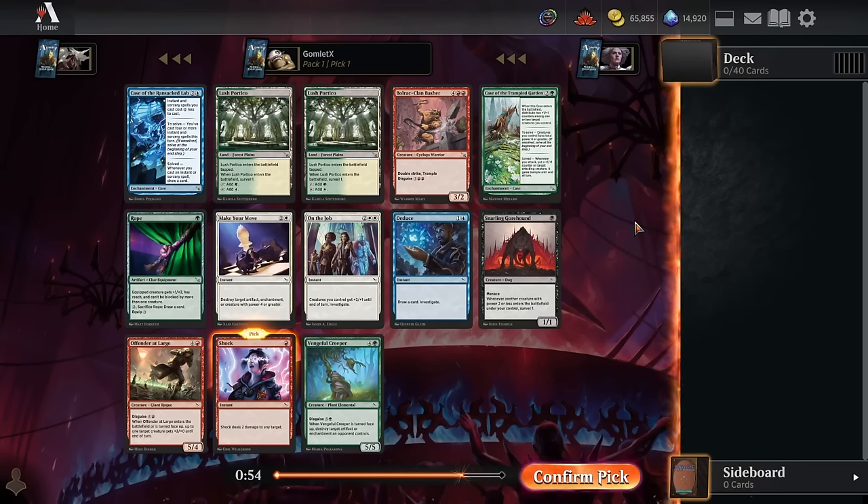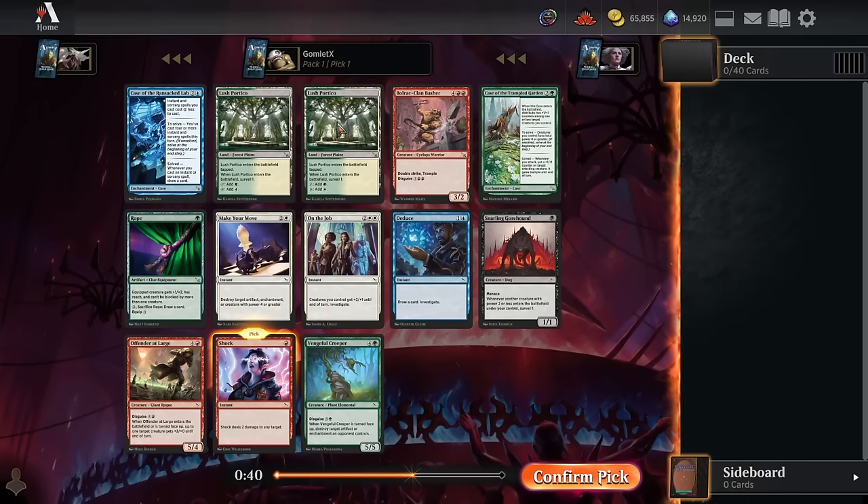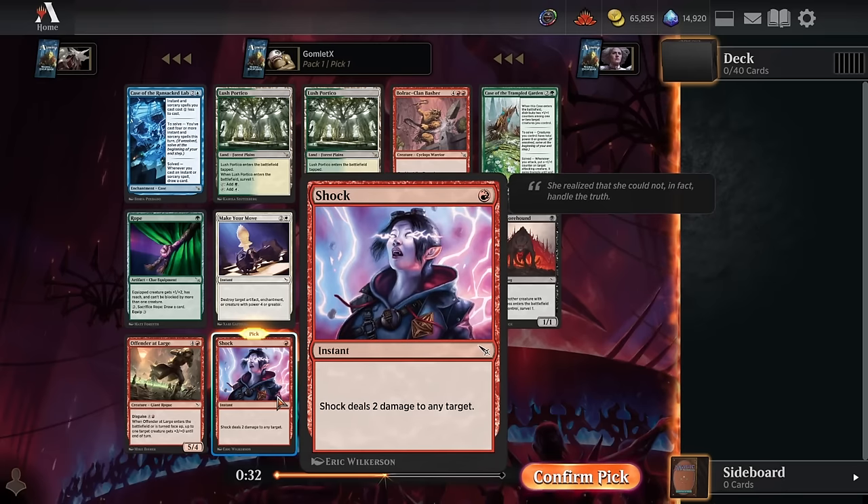Hey everybody, it's GomletX, and welcome back to some more Magic Arena. Today we're going to be playing another premiere draft of Murders at Karlov Manor. Really showing off these new play boosters where you can open up three rares, two of which are the exact same dual land — yep, this is draft in 2024. Our rares are all very bad.